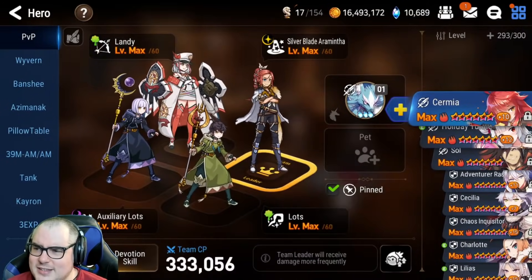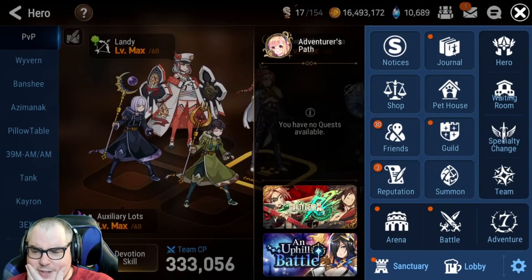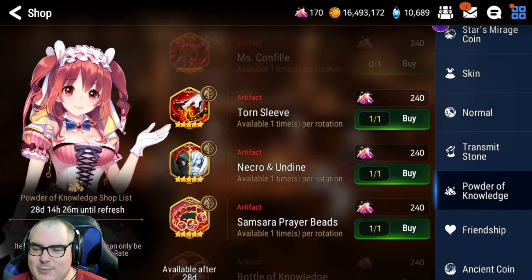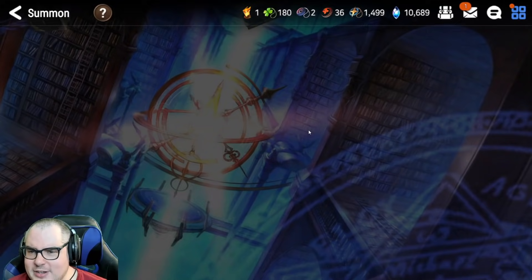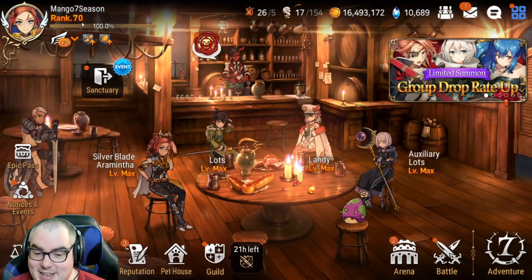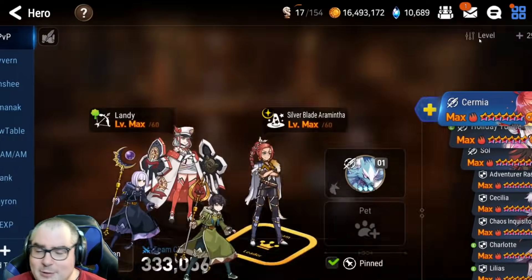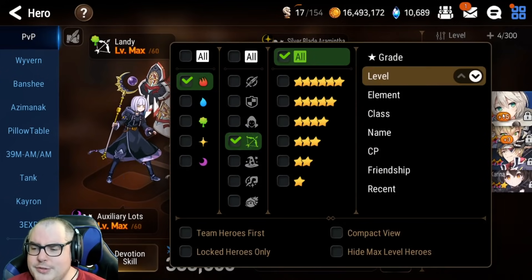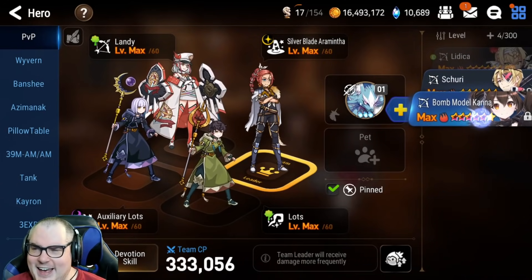Let's take a look at Canna and whether or not she's worth farming. First thing I want to check is how many of these we have because I don't really want to summon. We have 170 — we're going to need 240 — I can do that for sure. I've probably got enough in my storage. I'm not going to summon even though I have a casual 1500 bookmarks; I want to go ham when the collab eventually comes. I really really recommend farming Canna during this event because it's so much more stamina efficient.